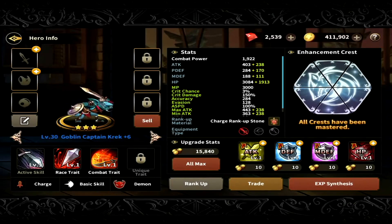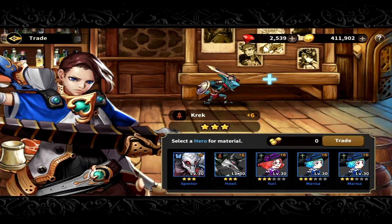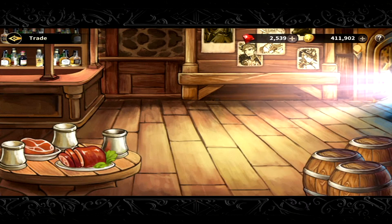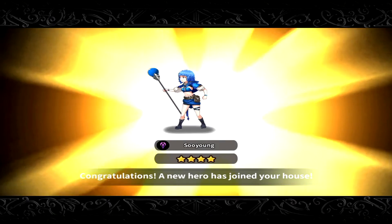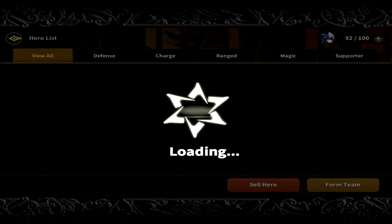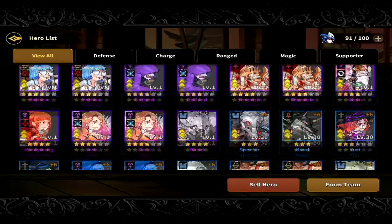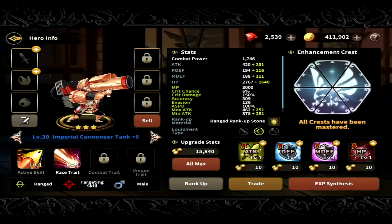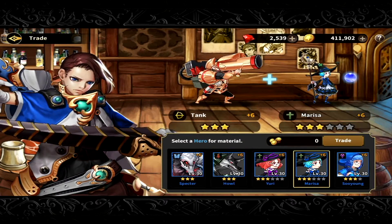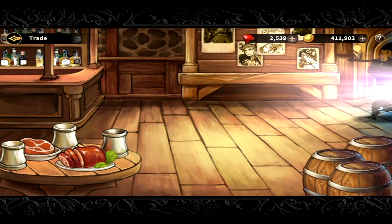The disciples are really, really hard to get since they are basically the main characters in the game. I just got a four star So Young Hunter. The disciples are hard to get — there's literally a very small percentage, I'm just guessing but let's say four percent, even from contract bundles.